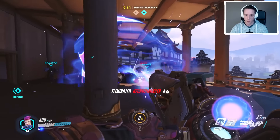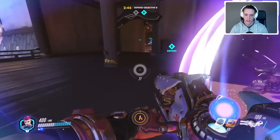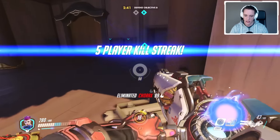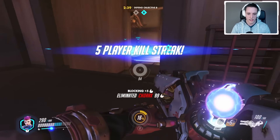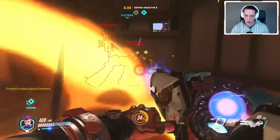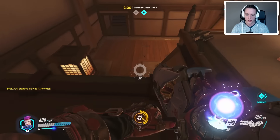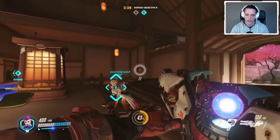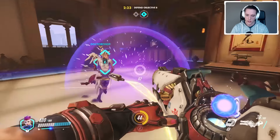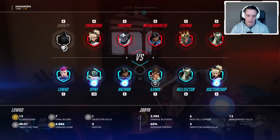I activate my ultimate and get one of the kills, though I didn't quite get the Mercy player. I manage to get a killstreak going — the Roadhog player is right here but I'm going to target fire the Mercy player instead. She ends up falling to my teammates already. A Reaper player by himself isn't going to achieve much — he immediately gets taken out. Very nice.